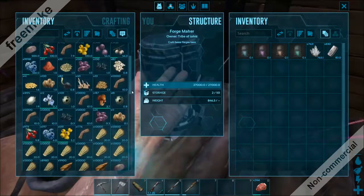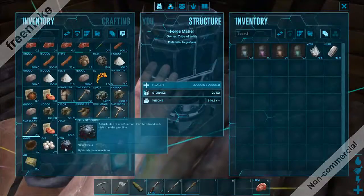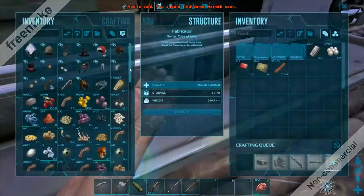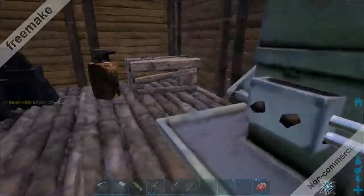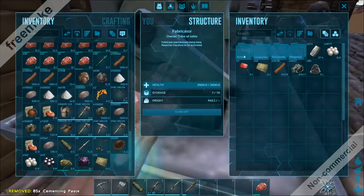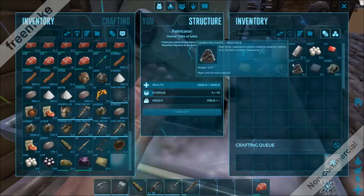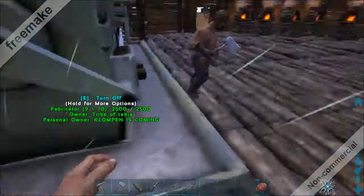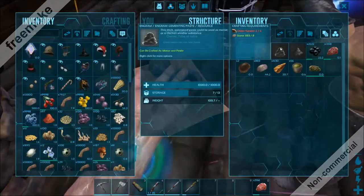And then we need oil. Oh, I actually have 707 oil. Oh yeah, we need the polymer. So I'm just taking the obsidian again. And we need cementing paste. So I'm just taking all of the cementing paste. I can — luckily I made a lot of cementing paste. But it's not going to be enough — I think I have enough to craft more cementing.